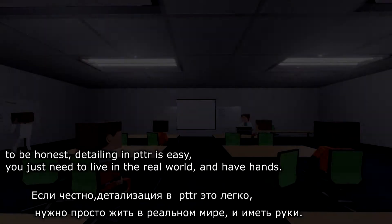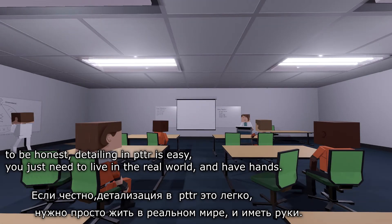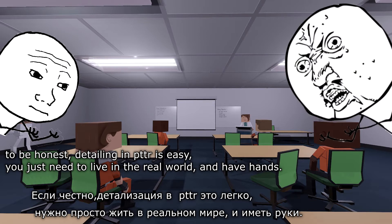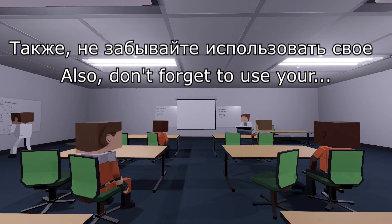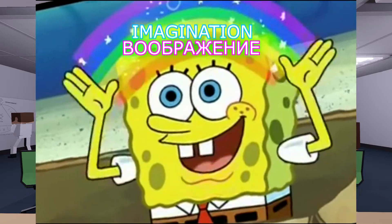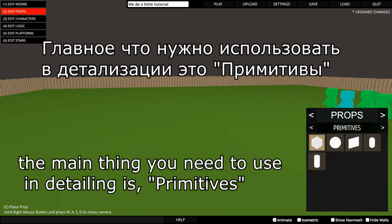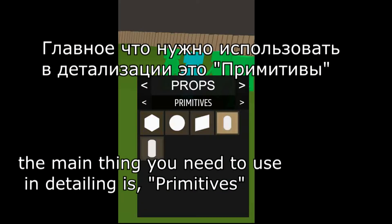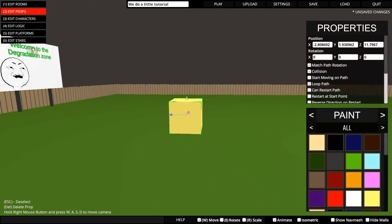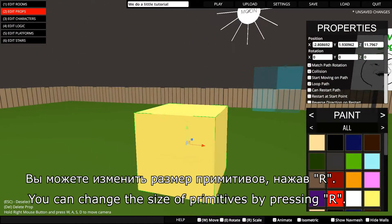To be honest, detailing in Paint the Town Red is easy. You just need to live in the real world and have hands. Also, don't forget to use your imagination! The main thing you need to use in detailing is primitives. You can change the size of primitives by pressing R.